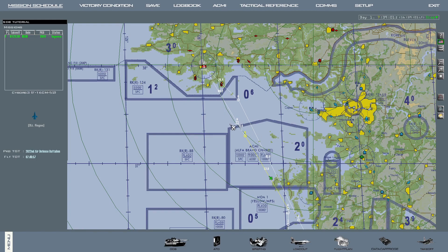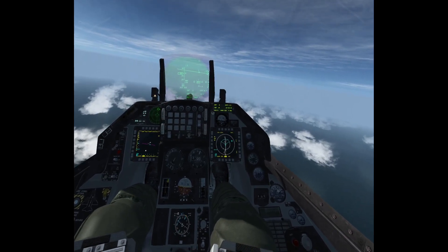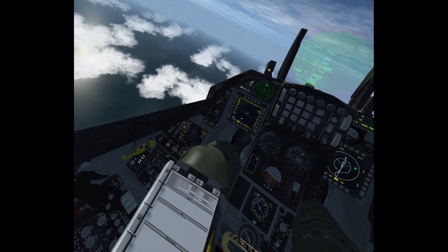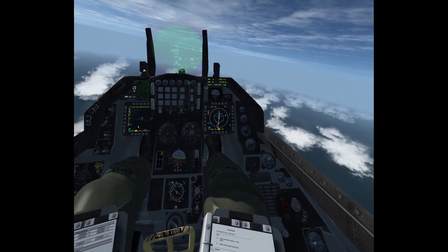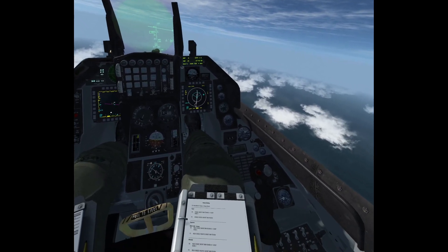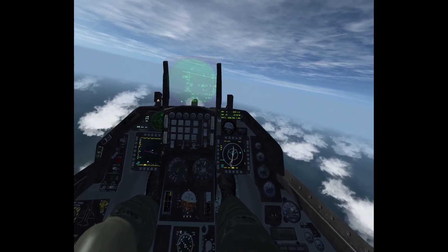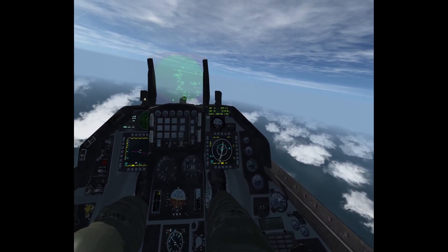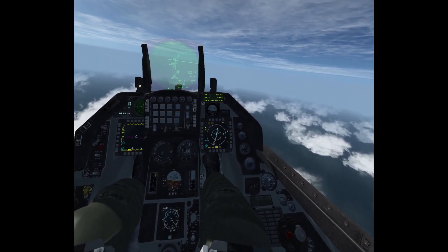I'm going to go ahead and save, and we should be good to go. I will start in the air. Okay, so here we are in the air. I am headed towards the target area, which is roughly around steer point seven — the steer points that I set as steer point targets. Something important that I had a little oversight on: prior to launching the weapon, the steer point that you defined in the data cartridge or in the 2D screen needs to be selected, and then you release the weapon on that steer point.